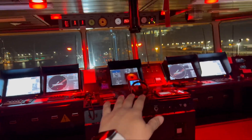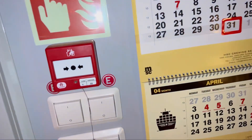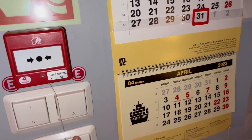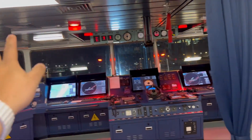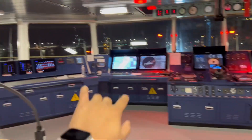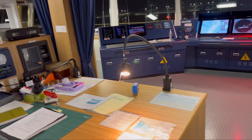This is the place where we do our navigation. I've turned on the red lights for a bit of cinematic effect, but I'll switch it back to normal. Red light is used to avoid disturbance from normal light. I'll show you all the equipment one by one, starting with the chart table.